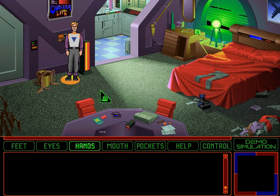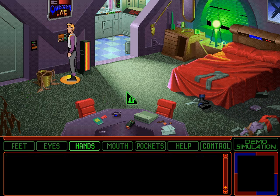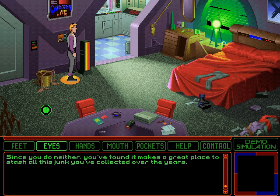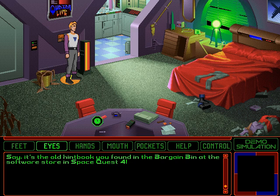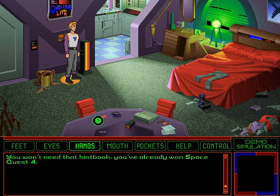And this place is full of references to earlier Space Quest games. Let's go ahead and take a look at some of this stuff. This table is supposed to be used for paperwork and gracious dining. Since you do neither, you've found it makes a great place to stash all this junk you've collected over the years. It's the old hint book you found in the bargain bin at the software store in Space Quest IV. That sounds useful — you won't need that hint book, you've already won Space Quest IV.